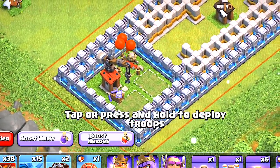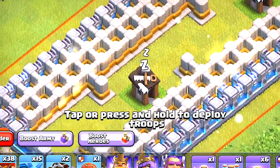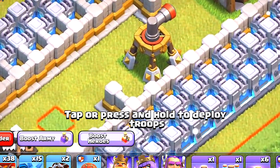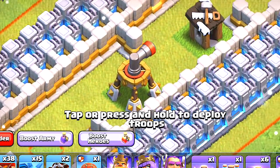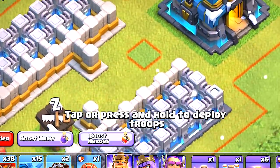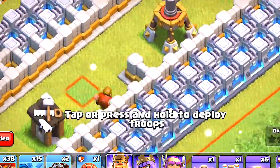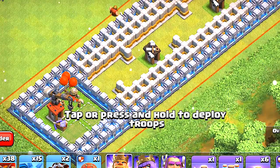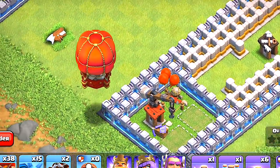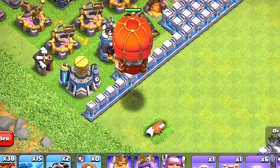We have the Stone Slammer ready. We're going to put it right here — it's going to slam and work its way along, take out this air sweeper. I was a little afraid the Stone Slammer wouldn't be able to pass because it's worse than the balloon and gets pushed back pretty far. But it's going to get past that, go here, and then hit this Town Hall 12. There are tons of traps around it. Let's go — wait, where is it going?